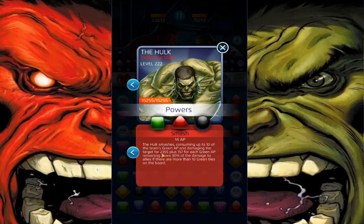Smash — the Hulk smashers consuming up to 10 of the team's Green AP, sort of like Gamma Siphon or Red Hulk's green, but it's the opposite. Damaging the target for 2,355 plus 157 for each Green AP remaining, and does 30% of the damage to allies if there are more than 10 green tiles on the board. Not bad.